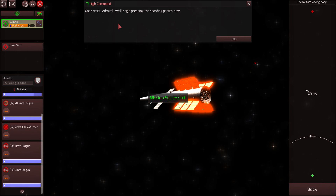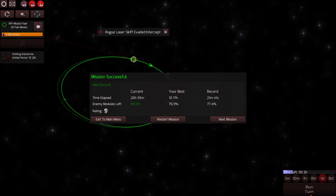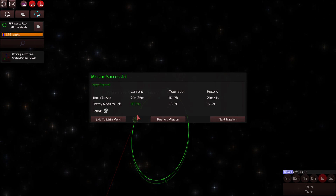Good work, Admiral. We'll begin prepping the boarding parties now. Excellent. Enemy modules left: 88.5%. Cool. And I beat my last time of one day and 17 hours. We got a silver rating — perfect.